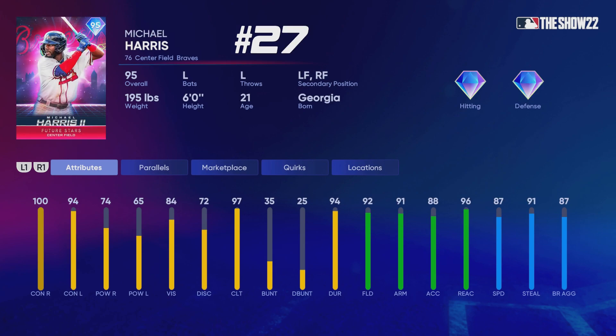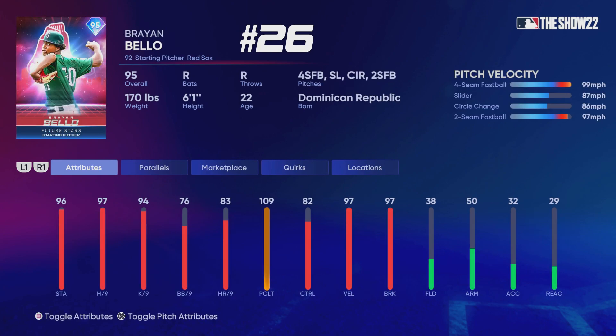He's still at the bottom of my list. Michael Harris — I don't think this card is very good, but he might have some hidden pitching attributes. I mixed it up in my last video — I said Khalil Watson was a two-way player, but I was mistaken. That was actually Michael Harris; I mixed those two guys up.